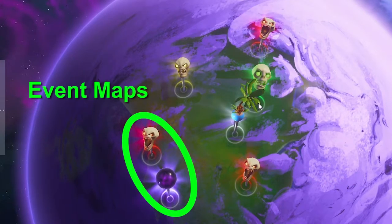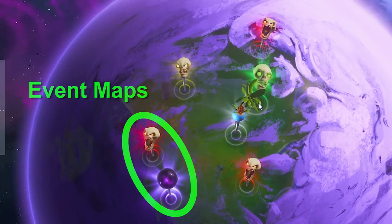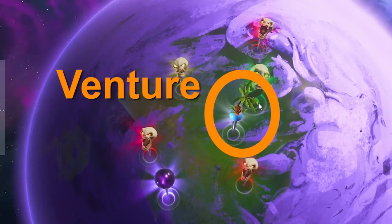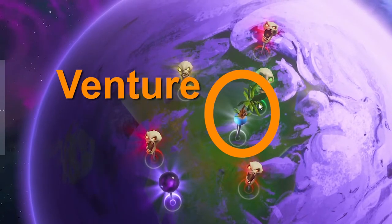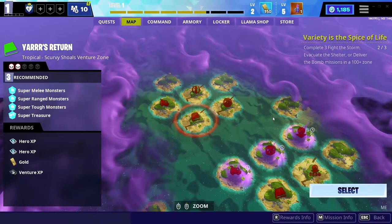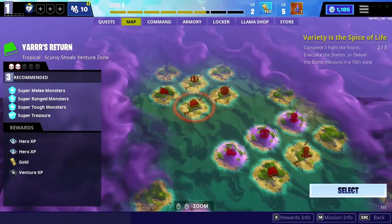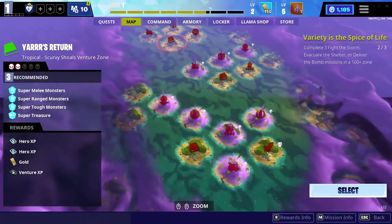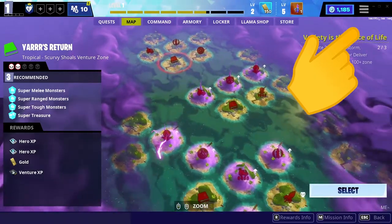These four skeletons of Stonewood, Plankerton, Canny Valley, and Twine Peaks are our main game and they will not change. The two event maps will change in shape and place from time to time. The thing next to the Stonewood map is called Venture — it's like how we have different seasons in battle royale, we'll have different seasons in Venture. Venture is kind of separated from our main game.